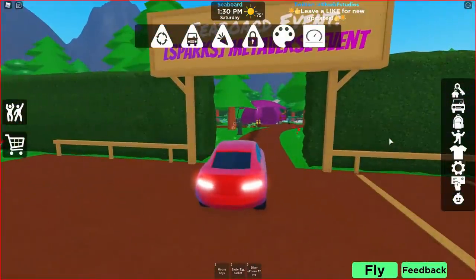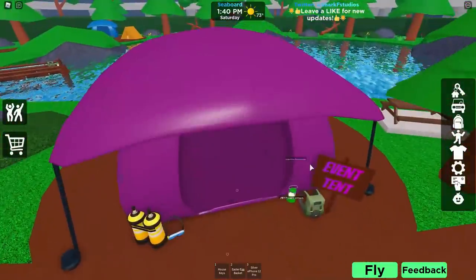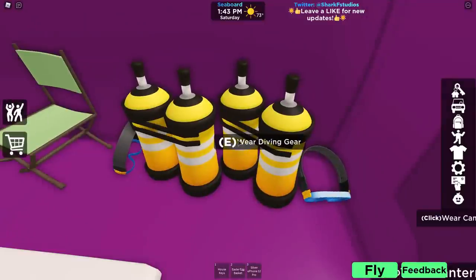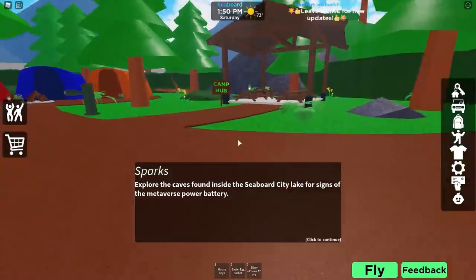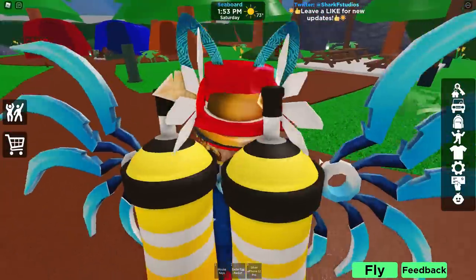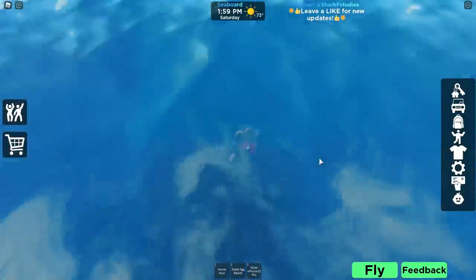You can see the signs on the right, and the sign over here basically tells you this is part of the metaverse event. Jump out of the car — you see this tent right here? That's the event tent. Inside the tent you're going to see some diving gear, so go in there and after she's done talking, make sure you scroll back and click continue.